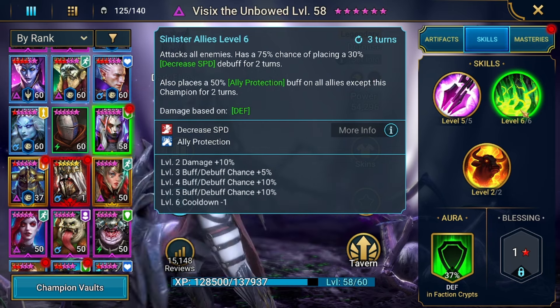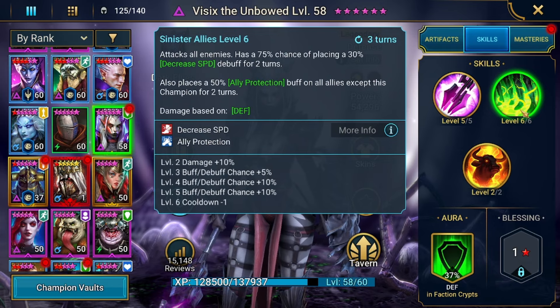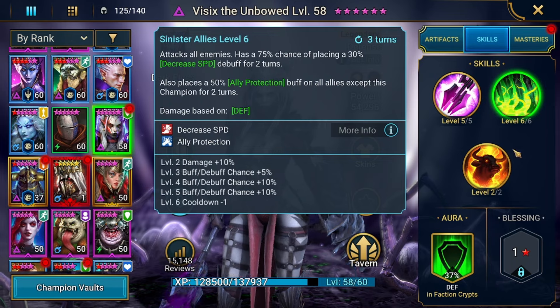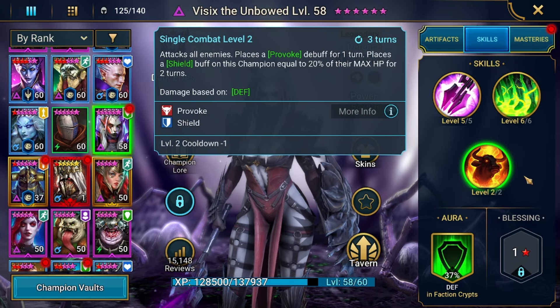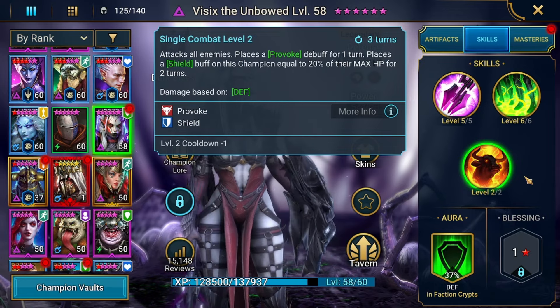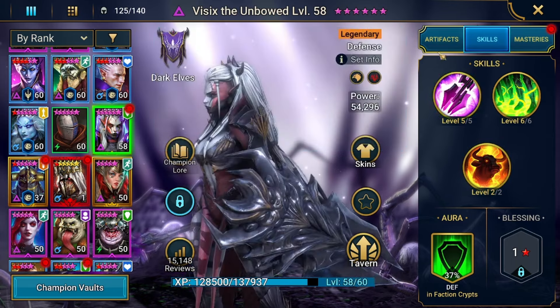Decreased speed is probably the best hydra debuff because you want to slow down the heads, decrease the amount of turns they're taking, and slow down the digestion of your champions when they get eaten. She also has a provoke where she places a shield buff on herself equal to 20% of her max HP. So we're getting two hydra uses out of her — the decrease speed and the provoke, which lets us deal with the Head of Decay, my personal least favorite head. It cleanses allies and gives a big shield, and she's the only one who can provoke it.